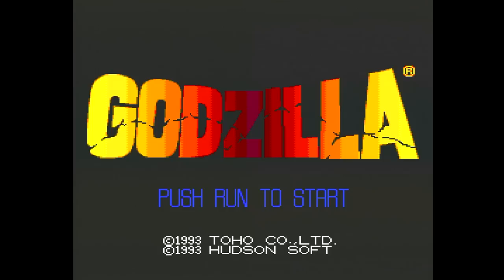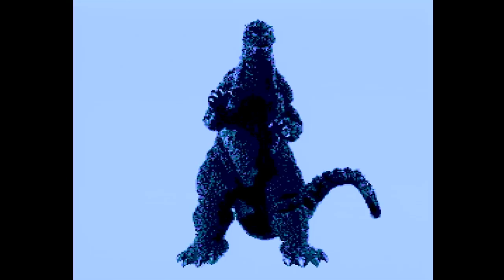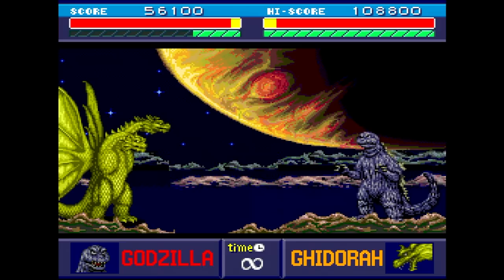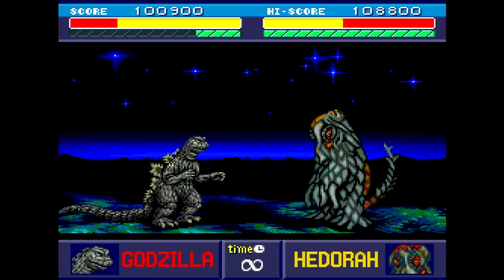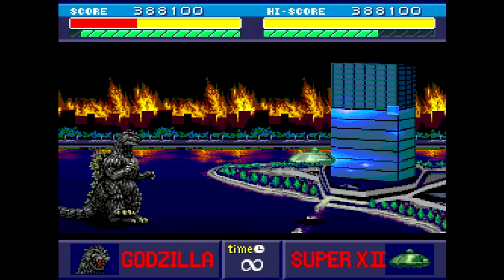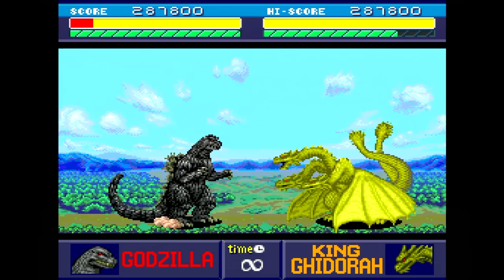Godzilla is a fighting game by Alpha System released on CD for the Turbo Duo in 1993. In the single player game, you fight as Godzilla and you can choose between two different battles at the start of each round, which adds some replayability. The bad part is that you can only fight as Godzilla in single player — with two players you have the option of picking other monsters. The gameplay is pretty sluggish and Godzilla controls just like you'd expect a 25-ton monster to. Graphically, it has some nice character sprites and interesting backgrounds. The music is good but doesn't seem to fit the action.